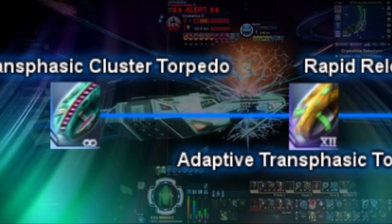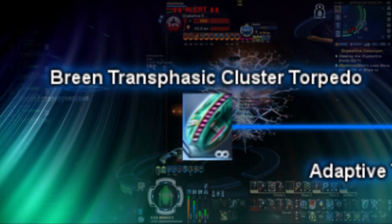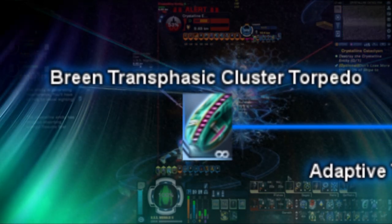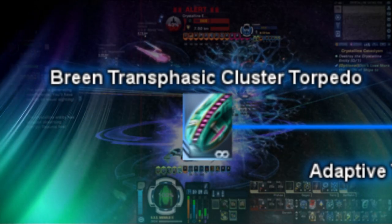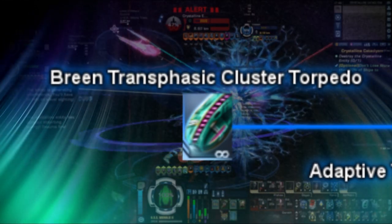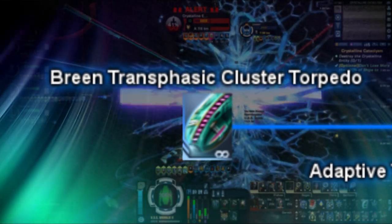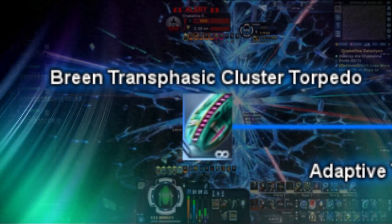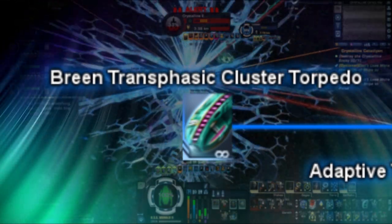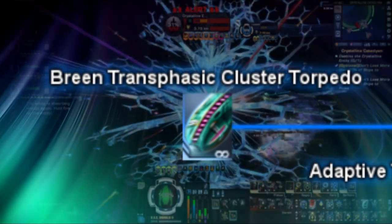Next is the Breen Transphasic Cluster Torpedo. Unlike most torpedoes, instead of being an actual torpedo projectile, on impact this weapon releases 10 transphasic mine launchers in a wide pattern around the enemy, which will then activate and act like normal transphasic mine launchers, except they will only do an extra 20% shield penetration instead of the transphasic mine's base of 80% penetration. This weapon is currently available via episode replay of Out in the Cold.